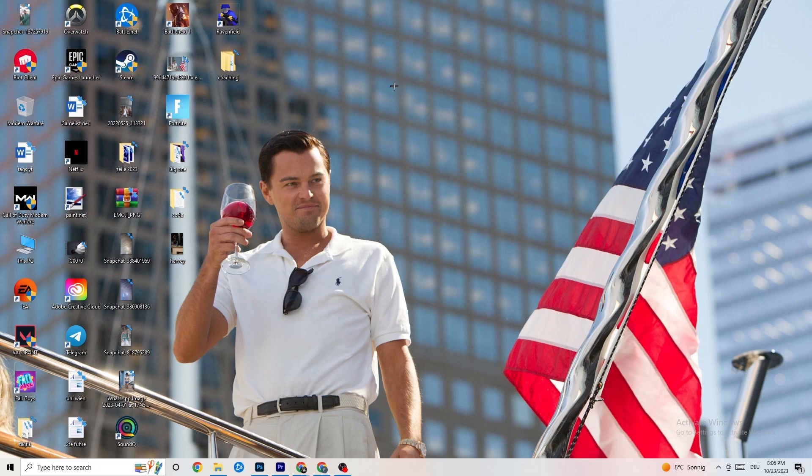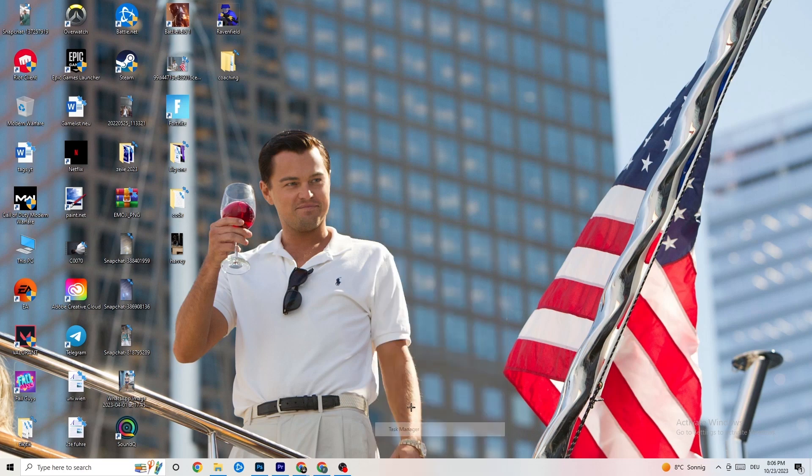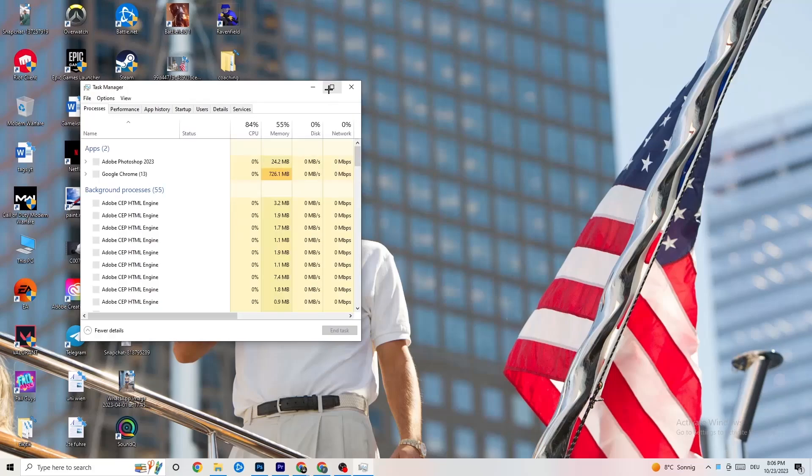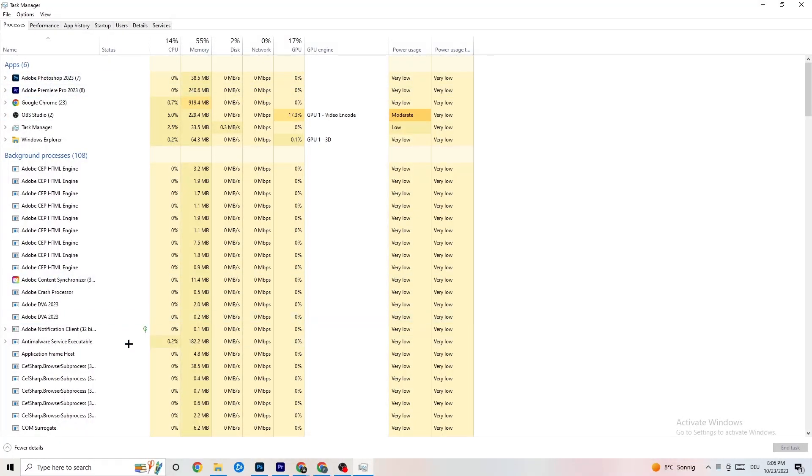That was just the first step. The next step is to go to the taskbar at the bottom of your screen, right-click it, and hit 'Task Manager.' You will see every single program currently running.